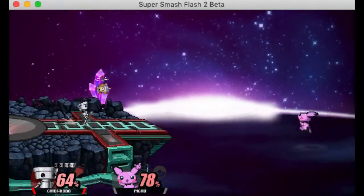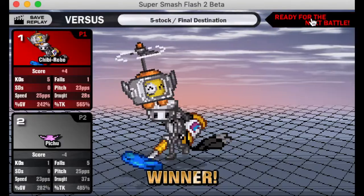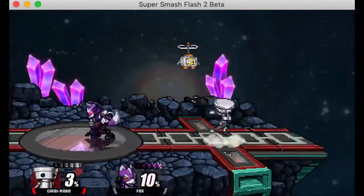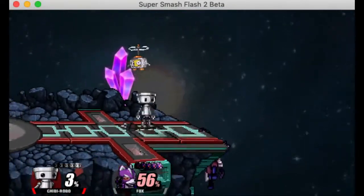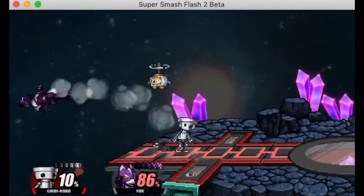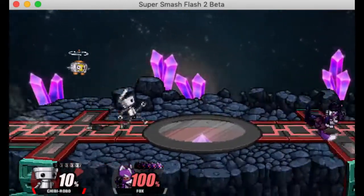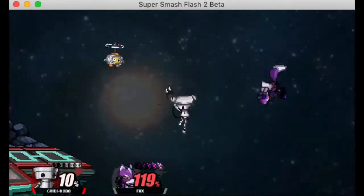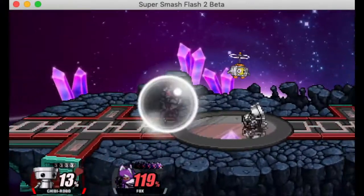Now for aerials — fair sends them upward with a scooping motion. It's got a decent hitbox, not a crazy disjoint but pretty good. It knocks them up which is very useful since you want to keep opponents in the air for your other aerials. Neutral air is also really good — be careful because the hitbox is a bit higher than expected, so it might miss short characters. It's a great multi-hit, very similar to Ness's, and can kill at the ledge at decent percent.